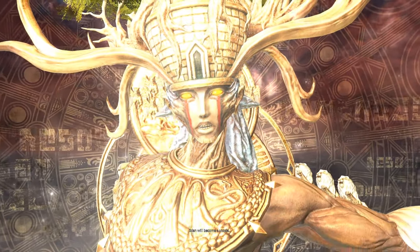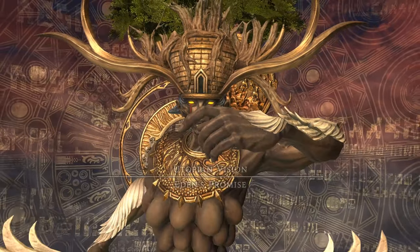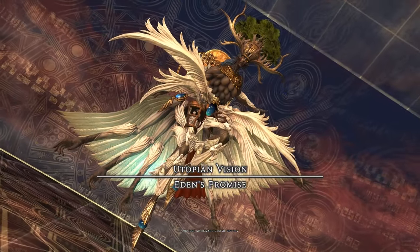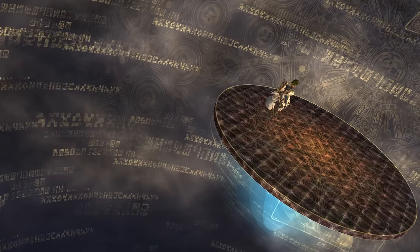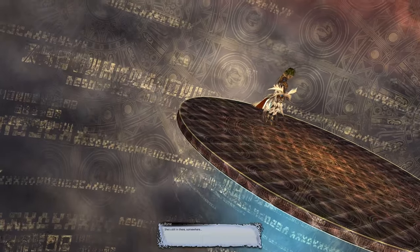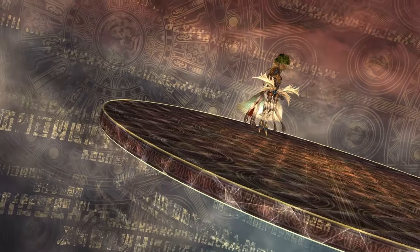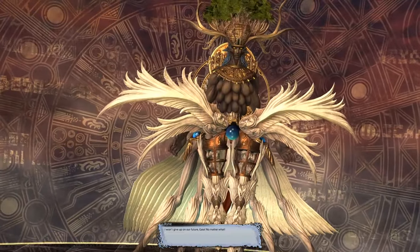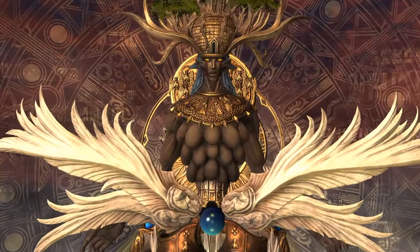Hey, party people, it's Lykona DeChichi, and welcome to the easy-peasy guide for Eden's Promise Eternity Savage Phase 1, or better known as The Door Boss from E12S. Before we start, go ahead and click on the like button and subscribe to the channel so more adventurers like you can help get their clears. It takes less than a GCD to click on those buttons, but no matter how you support the channel, it's cool by me. So let's get started.